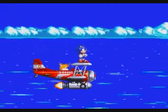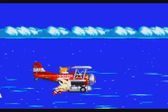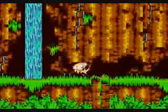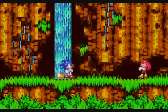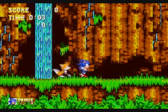Sonic and Tails share the same story. The Death Egg has fallen on Angel Island and Dr. Eggman plans to steal a magical gem called the Master Emerald. Eggman has also tricked the guardian Knuckles the Echidna to stop Sonic and Tails. Sonic and Tails must stop Robotnik before he gets his hands on the Master Emerald and relaunches the Death Egg.